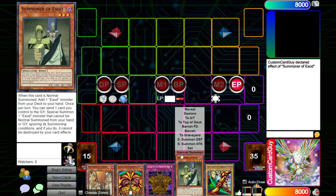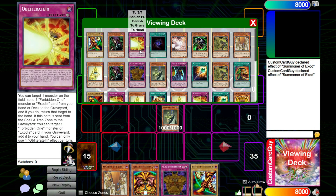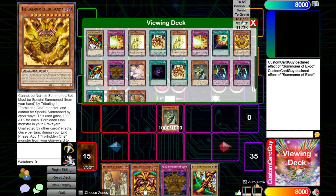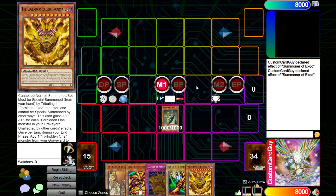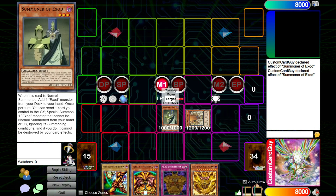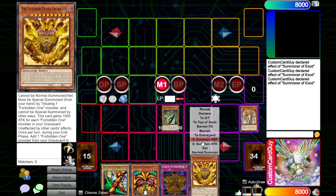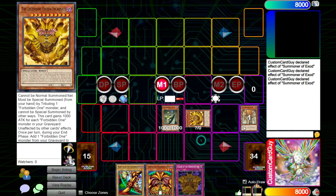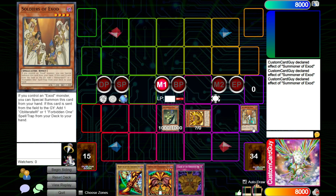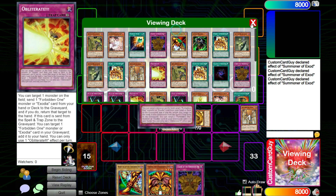For purposes of changing things up, let's summon Summoner of Exod and search out the Incarnate this time. We can Special Summon Soldiers of Exod since we control an Exod monster, then activate the Summoner's ability to send Soldiers to the grave to Special Summon the Incarnate from our hand. Soldiers' ability activates to search out one of those Forbidden One spell or traps, or Obliterate — in this case, we'll go with Obliterate.